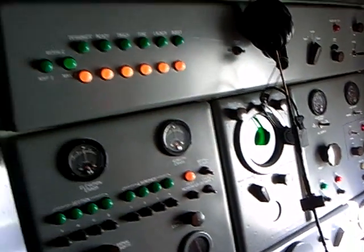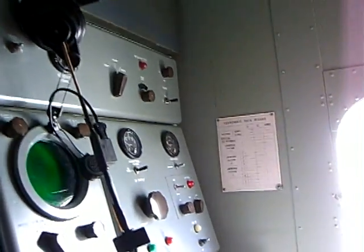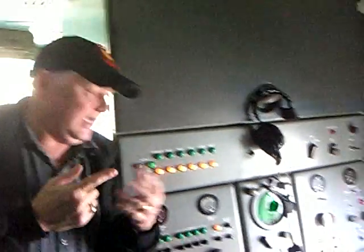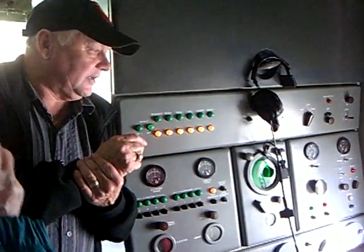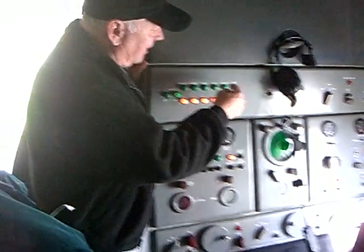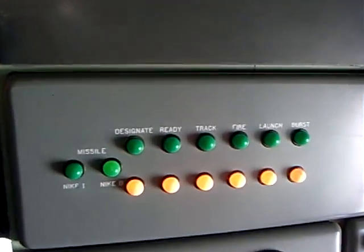Based on the target severity, the battery commander designates a missile. The missile tracking operator acknowledges that designation and the radar automatically slews and locks on that missile. Now we're locked on the missile and locked on the target. All that information goes to the intercept computer next door. The intercept computer — an analog computer — calculates a probable intercept point: where's the best place to put the missile to intercept this target? That distance has to be within 200 seconds. If it's within 200 seconds, the battery commander gets a ready fire light and fires the missile.